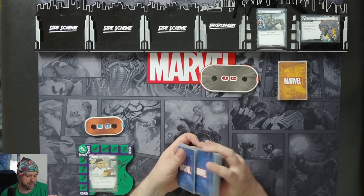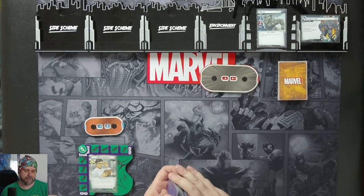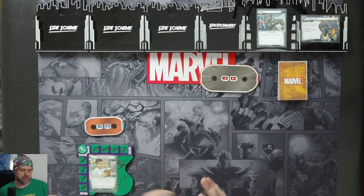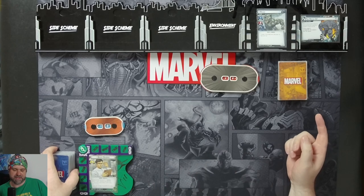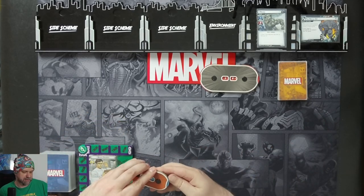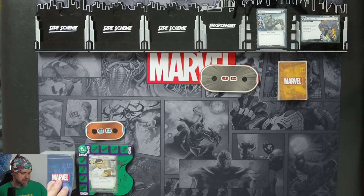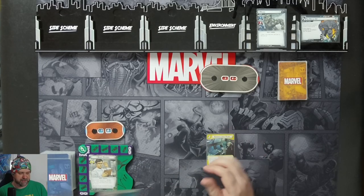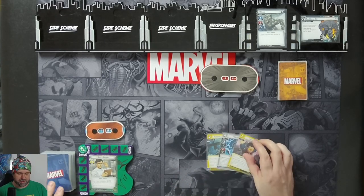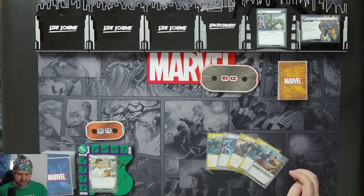I think it's actually one of the best ways of playing Hulk. So we've got Rhino at 28 health, he threatens out on the main scheme at seven, and we have 18 health here for Hulk or Bruce Banner. Let's draw up our hand - hand size of five: Surveillance Team, Nick Fury, Field Agent, another Surveillance Team, and Paranolvus.